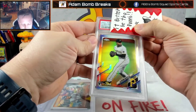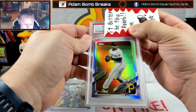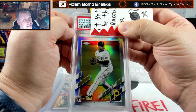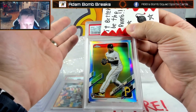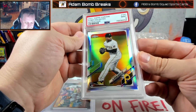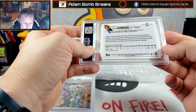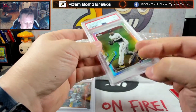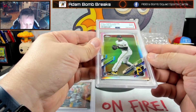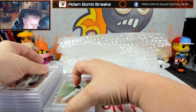Ke'Bryan Hayes Refractor — we had to do this one. AJ's sitting here next to me; we had to do this one, huh? Beautiful card — I think he's going to have a pretty good stay in the league. I thought it was in really good shape for a Chrome card; most of these Chrome ones aren't great. It did get a 9, though. That's disappointing. Was the back off-centered or something? Corners look good; I don't see anything on the surface.